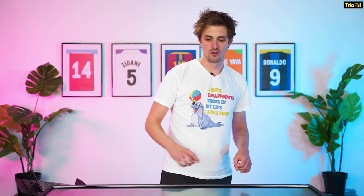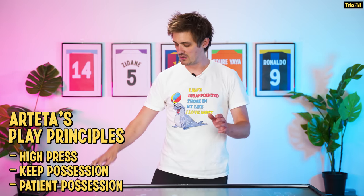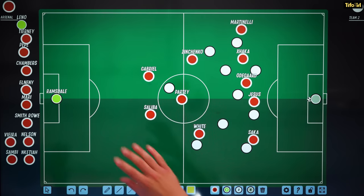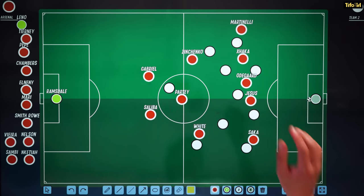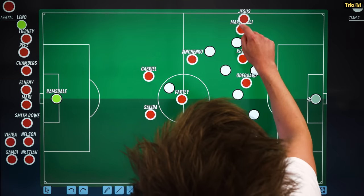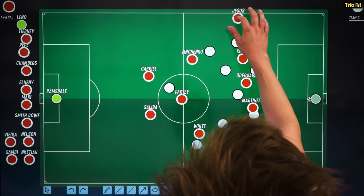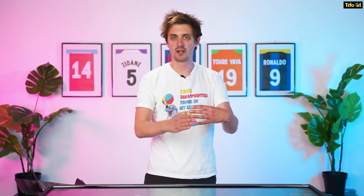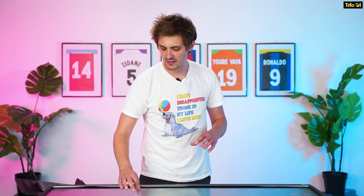There are really interesting things with how Arsenal attacked. We know Arteta wants to play a high press, pass the ball a lot, keep possession and patiently wait for chances — not shooting from long range often. So that 4-2-3-1 becomes a 2-3-5 at times. What you get is Gabriel Jesus, Saka, and Martinelli constantly swapping positions — you never know who's going to turn up where. Jesus would come to the left side but also be in the box, essentially playing two or three positions at the same time. Odegaard drops, Saka adjusts, and we see this in the goals they score.